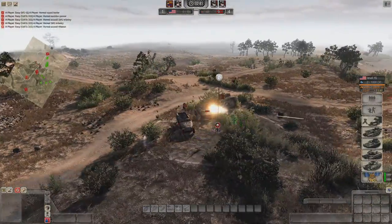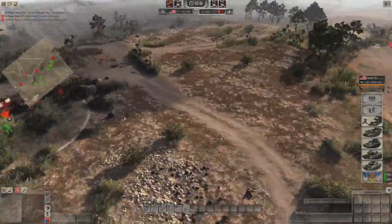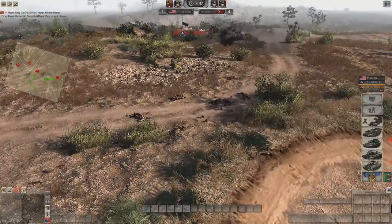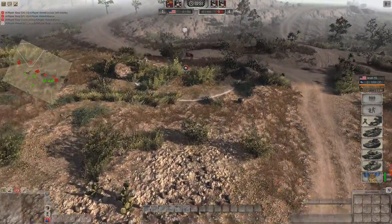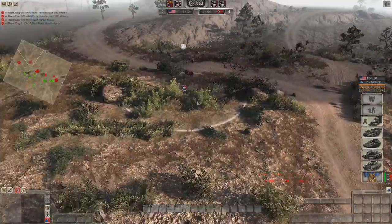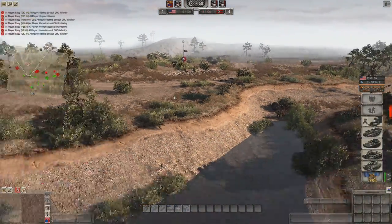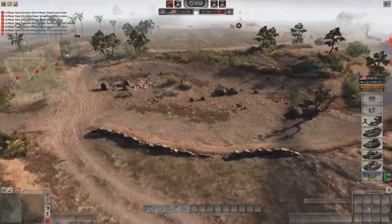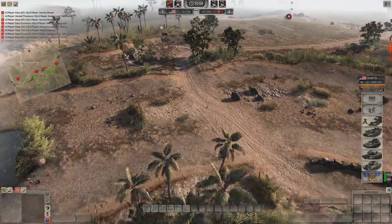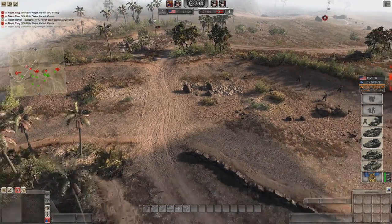The axis front spawn point - the AI is quite brave! The axis spawn flag is quite similar to the other side - you can just run up and attack it, it doesn't have much cover around. It's quite approachable with a few heals nearby, so it's easy to just waltz up and attack.